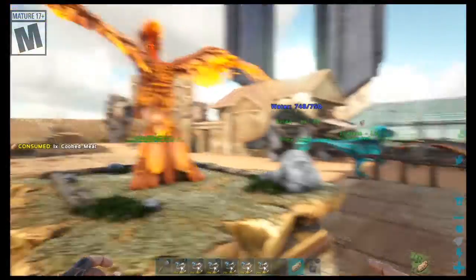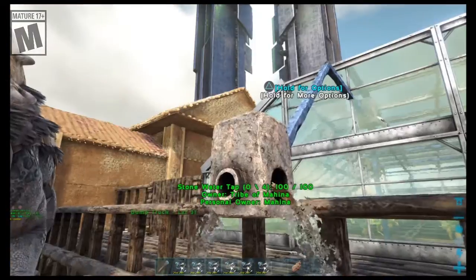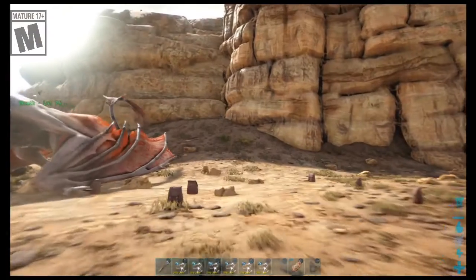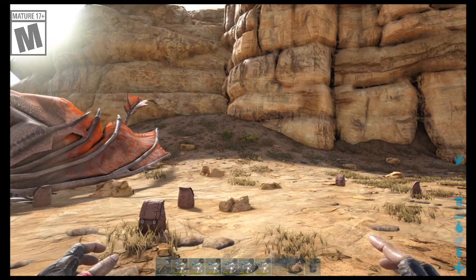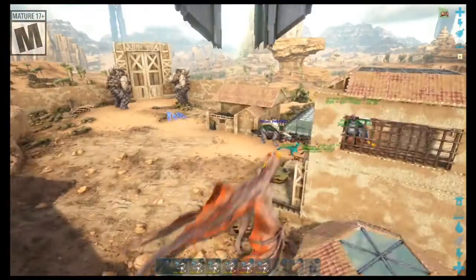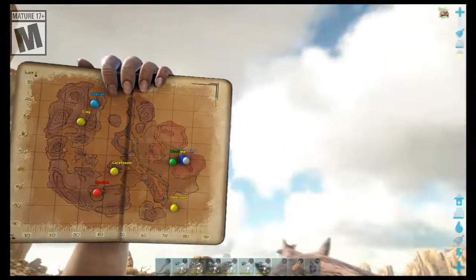Let's take a quick drink from the spigot so it doesn't waste any water. What we're looking for is a unique creature that appears in Scorched Earth and a few other maps — very few. They have to have a desert biome in them.